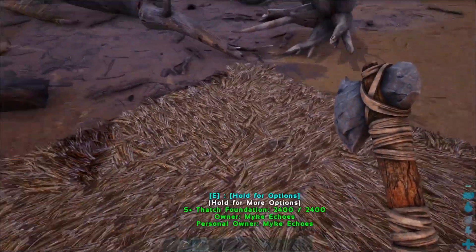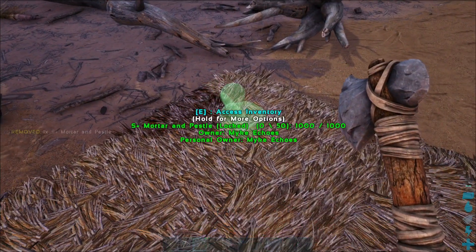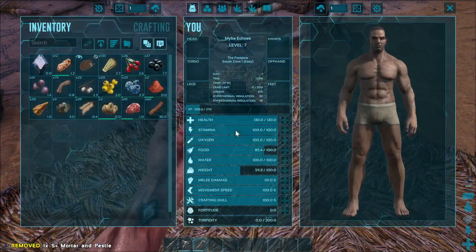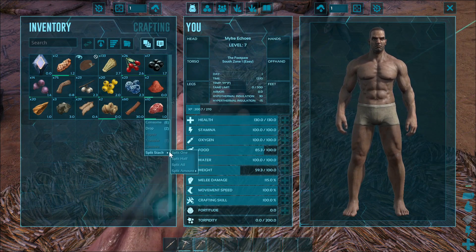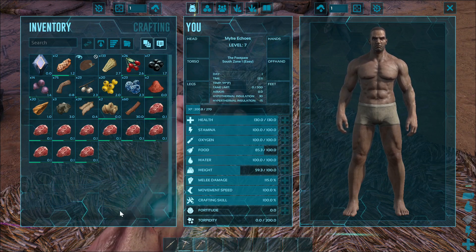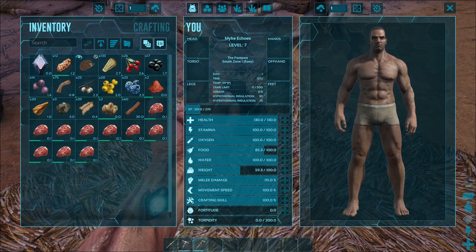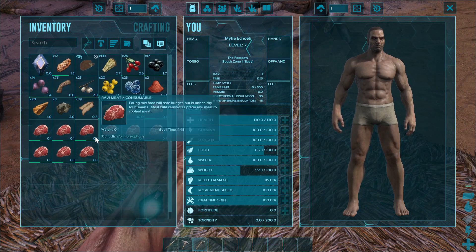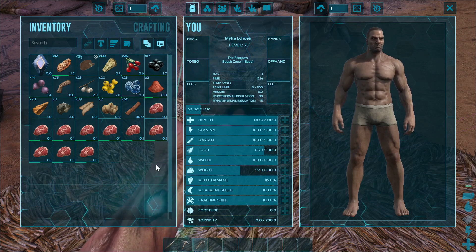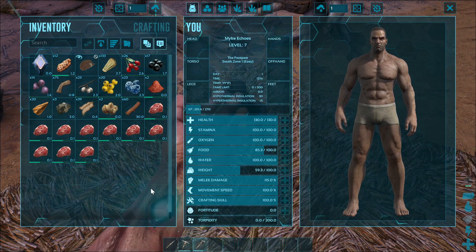We want to put our mortar and pestle down. I think we're gonna need more meat for sure. I'm splitting all this meat so it all spoils at once and spoils faster — we'll get spoiled meat more quickly. For anybody who doesn't know: split your meat and you'll get your rotten meat a whole lot faster.